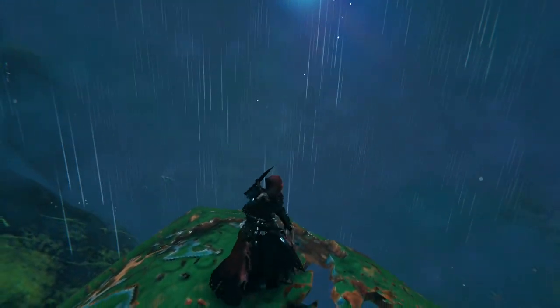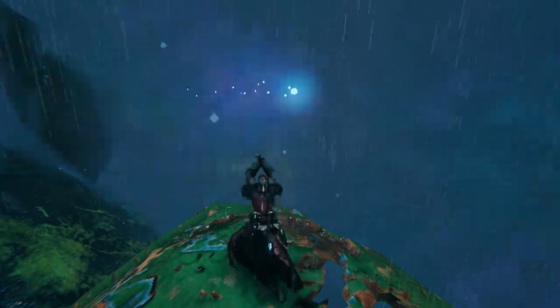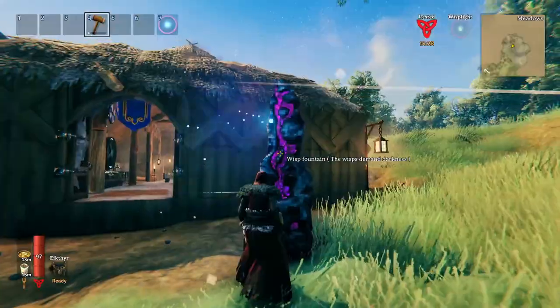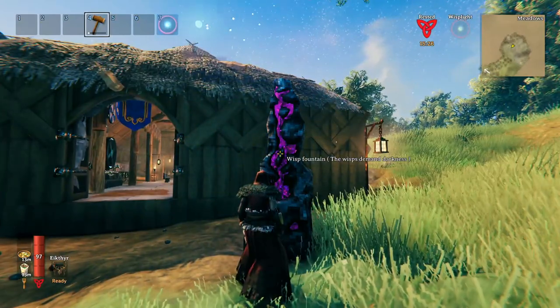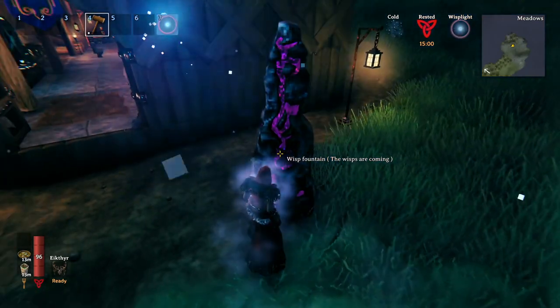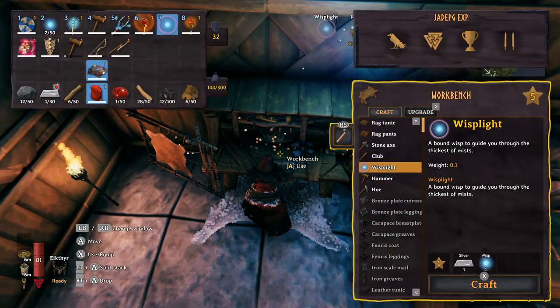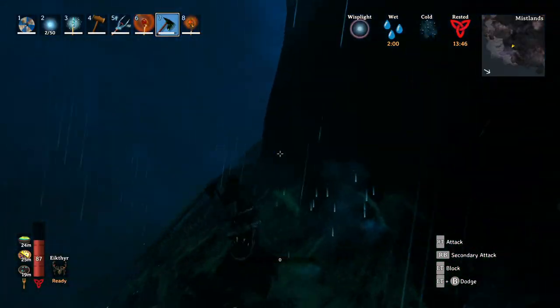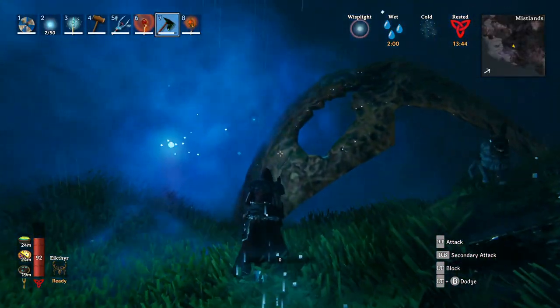You're going to need to collect Wisps by crafting a Wisp Fountain. You'll need the drop that you got from defeating Yagaloth. Then you can simply craft the Wisp Fountain at a stonecutter, put it outside, and at night time you can collect Wisps. They're used in a few different things, but most of all you want to use them to get a Wisp Light to help guide you through the Mistlands.